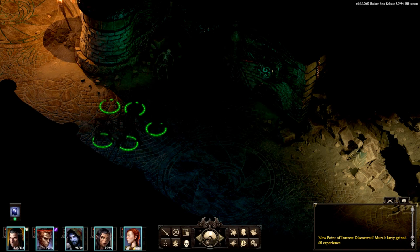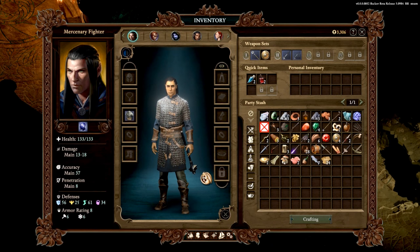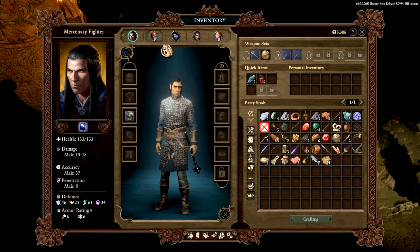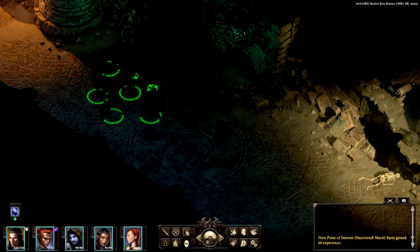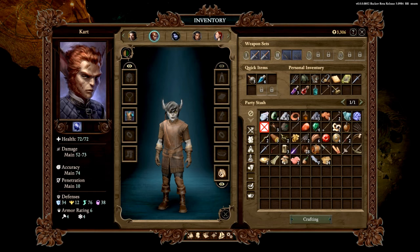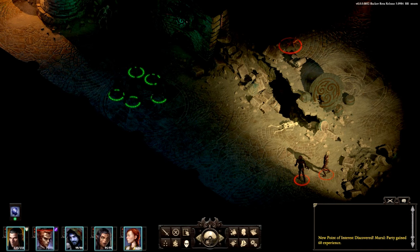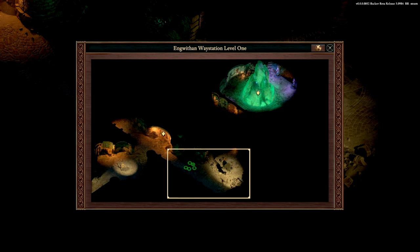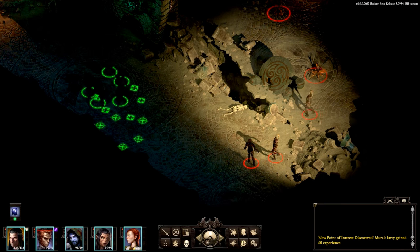We picked up an obsidian flake. We also got a pet desert worm hatchling — in the last game we could equip this on our main character. You get a little pet that's going to follow us around. It won't be used in combat, but it does have a buff effect: plus five to all defenses against ground attacks. That's pretty neat — they didn't have that in the first game. Luminous Aedra pillar — Aedra is the crystals I mentioned, magical things.